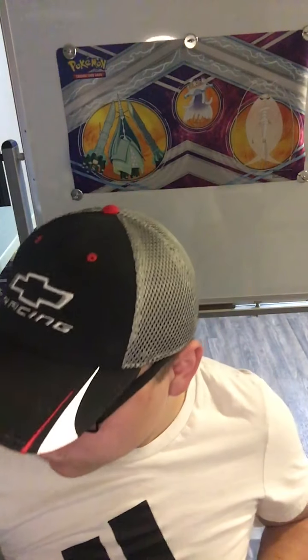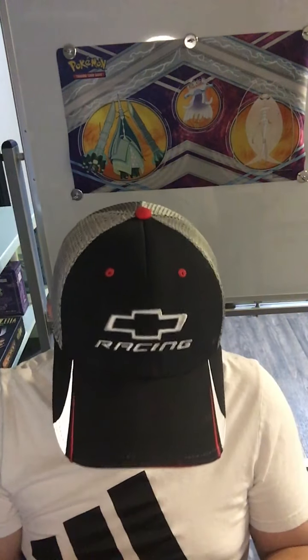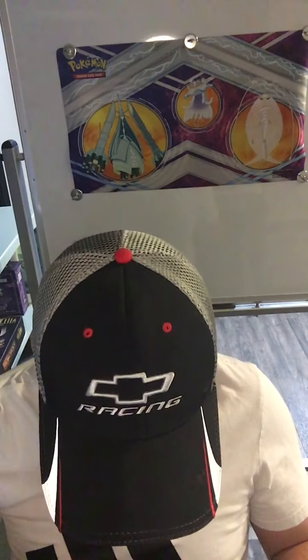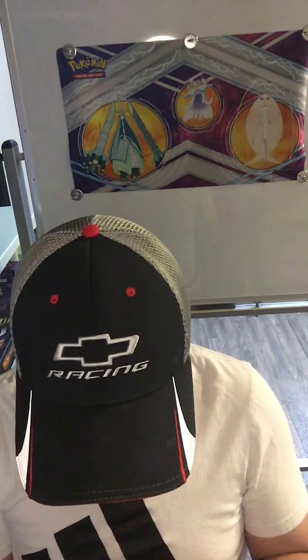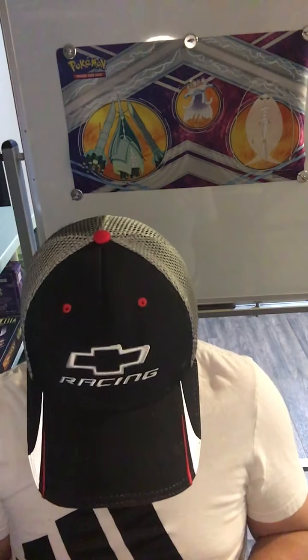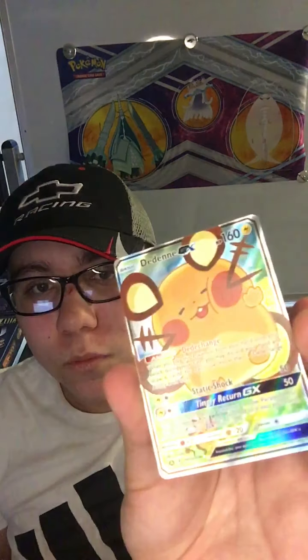Those are some nice sleeves there — definitely pretty unique. And yes, look at that — the Dene GX. That's a pretty nice card. Beautiful. I'll just have to try to open it up without damaging the card — there we go, nothing scissors can't do. So it comes with two Denes — man, those are beautiful. You'll have to sleeve that one.